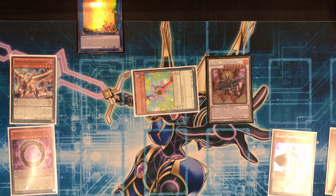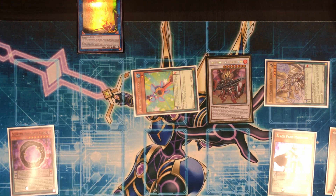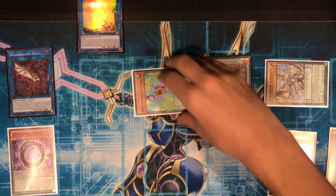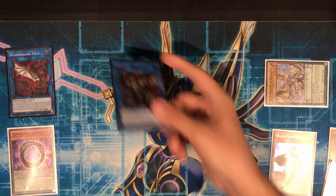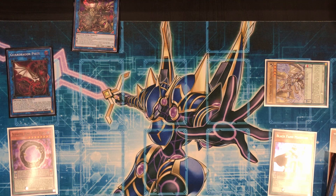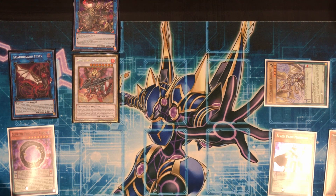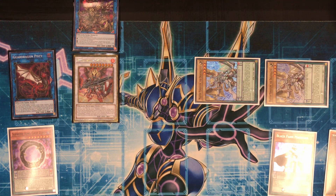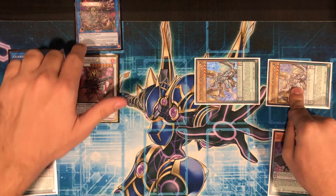Then we take Dark Worm, link it, and summon out Guard Dragon Pisty. We take Gittertle, the Link 2, and Ignister and go into Saryuja Skull Dread. If you have anything in your hand you could extend further — it really depends on your hand. We use Pisty's effect to bring out a Master Pendulum, and since it's not hard once per turn we can do it again and summon out another Master Pendulum. This combo isn't the strongest, but there are a lot of ways to get to it and it's pretty consistent now because of Revolution Dragon.